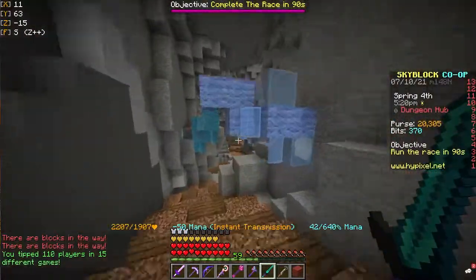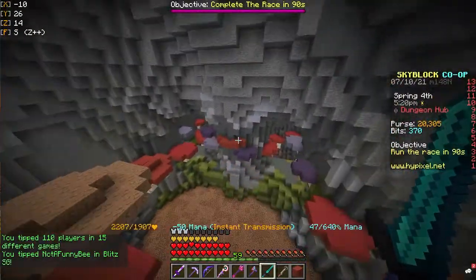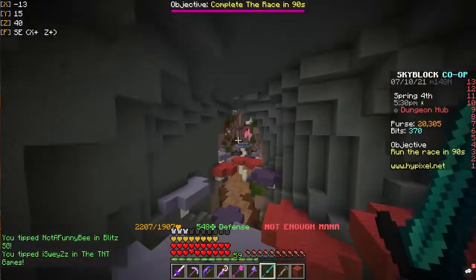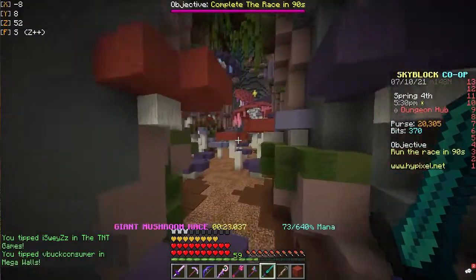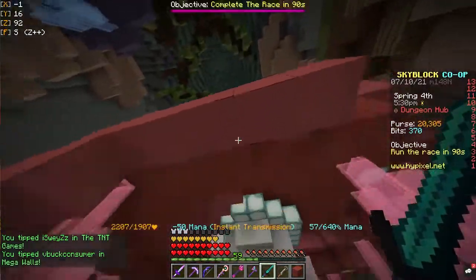But this also means you can put an item in the forge, go do something else, come back later, then sell the items you had in the forge on the auction house or the bazaar and make free passive income. This is the sort of money making method where you don't actually have to play the game, essentially giving you profit for no work — kind of like how minions do.